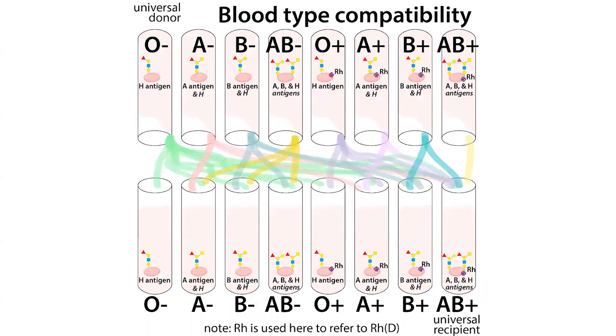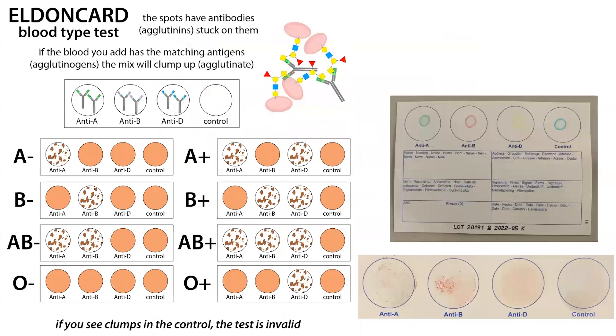This leads to a complicated situation when figuring out blood typing. One way to check compatibility is mixing blood in a test tube, but these cards use purified antibodies stuck on their surface. You add a drop of blood, mix it, and see if clumping occurs — clumping will happen if that blood contains the sugar those antibodies recognize. If the person doesn't make that sugar, there's nothing for the antibodies to attack and you won't get any agglutination. There's also a control well — if you see clumping there, that's a problem.